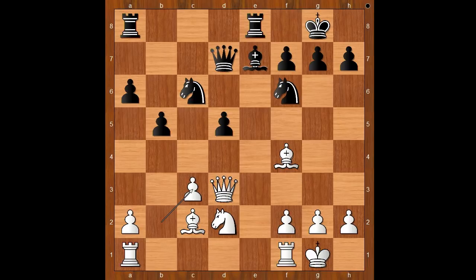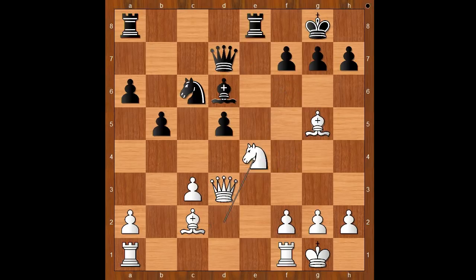Ideally, Nimzovich would love to remove the knight on f6 and visit the black king on h7. Bishop to d6. Bishop to d6, bishop to g3. If bishop goes to g5 then knight to e4, and after knight takes on e4, d takes on e4, black is fine.